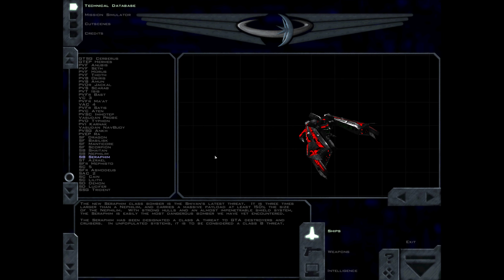The new Seraphim-class bomber is the Shivan's latest threat. It is three times larger than a Nephilim, and carries a massive payload at least 150% the size of the Nephilim. With strong hulls and an almost impenetrable shield system, the Seraphim is easily the most dangerous bomber we have yet encountered. The Seraphim has been designated a Class A threat to GDA destroyers and cruisers. In unpopulated systems, it is to be considered a Class B threat.